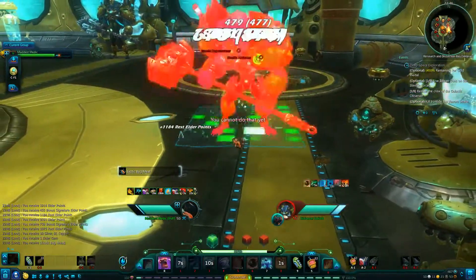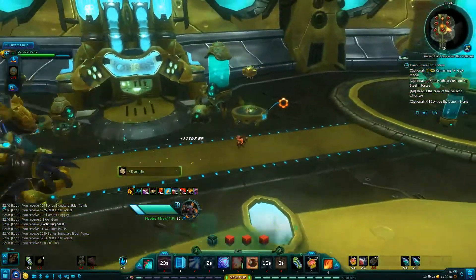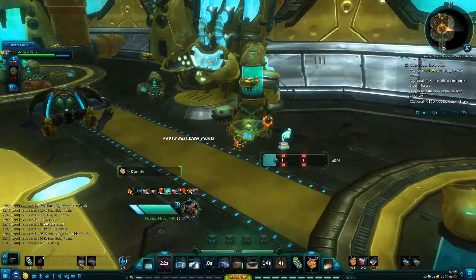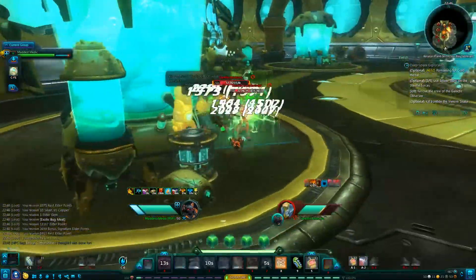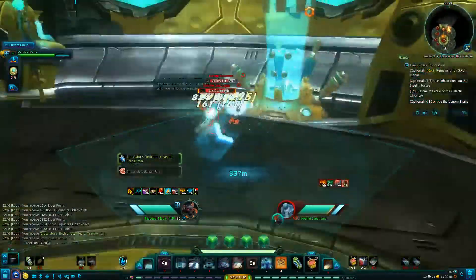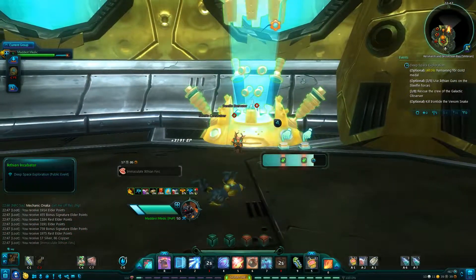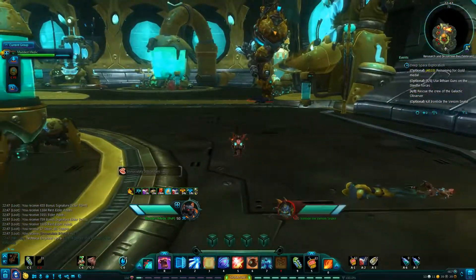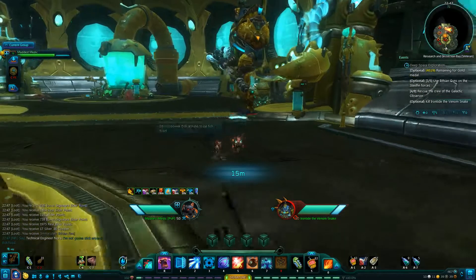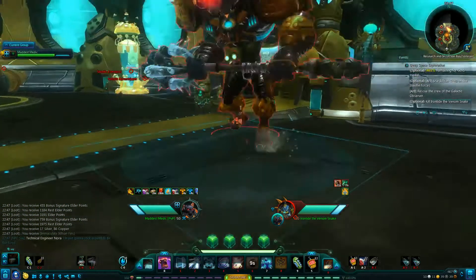Grab this gun. Now I have to rescue my crew members — they're being guarded by Ichthyans, so I have to kill the Ichthyans and rescue them. Wake up, you're free! Kill the fish people. I aggro the bigger guy as well — and there we go, it's you my friend, get up.